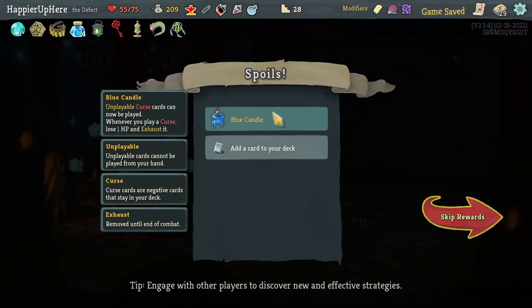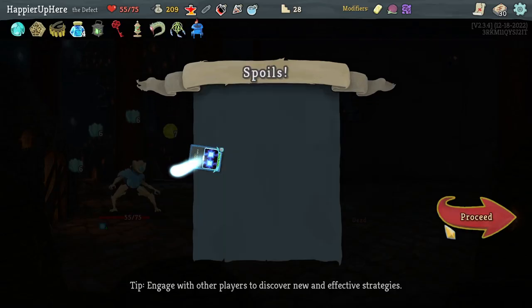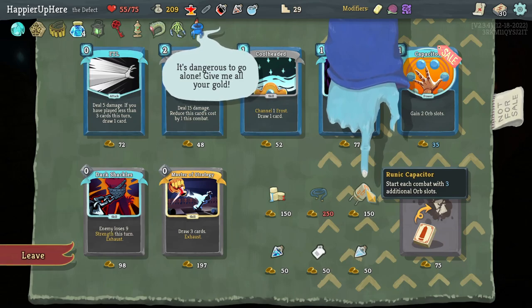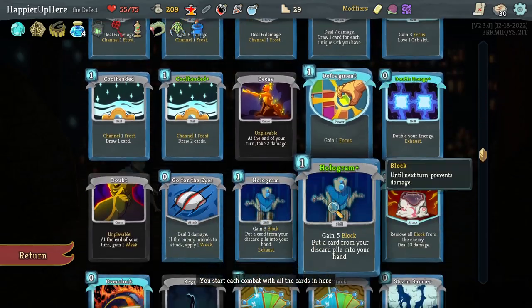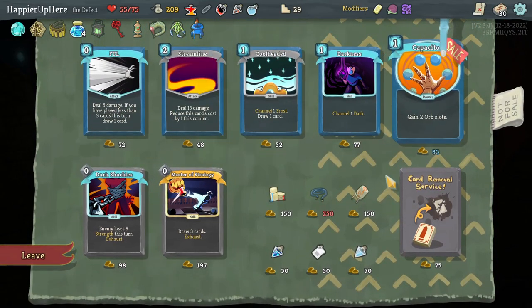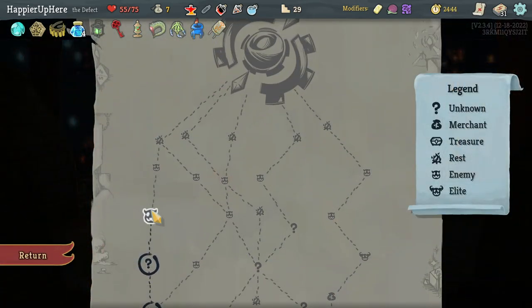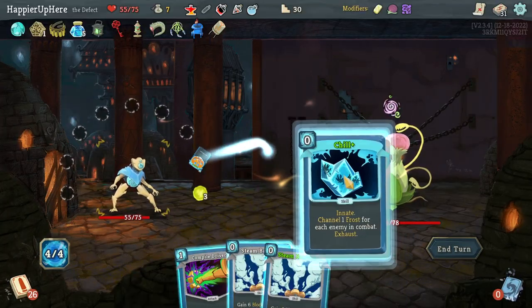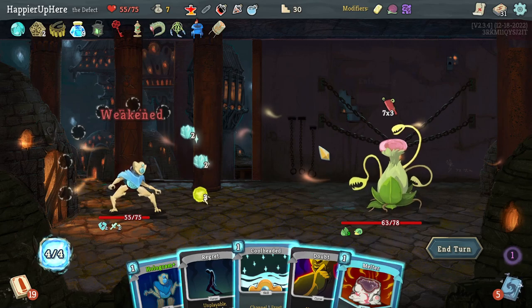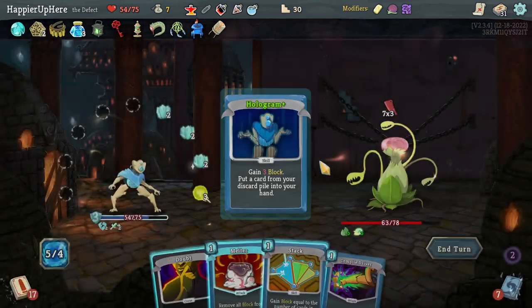Taking Double Energy instead of second Turbo or Chaos. One more question mark room — a shop with Running Capacitor (start combat with three additional orb slots) and another Cool Headed for more card draw. I can afford both. Taking Running Capacitor and Cool Headed — together with the Potion of Capacity I should have plenty of orb slots. Fight with a spiky enemy — Capacitor, Chill, Compile Driver. My biggest problem is still needing more card draw. Get rid of the Regret, Cool Headed, Aggregate — then Hologram a Compile Driver to draw more things.